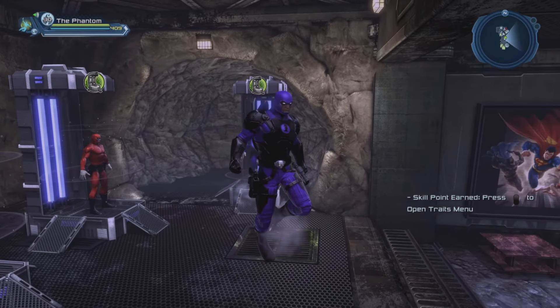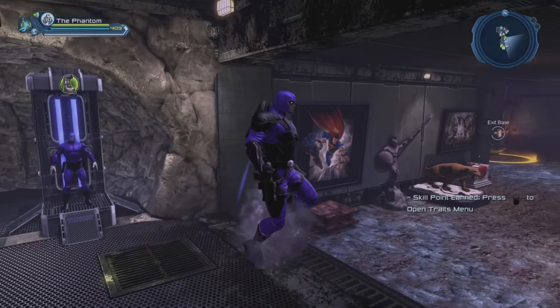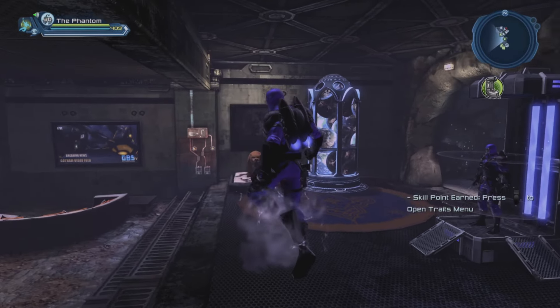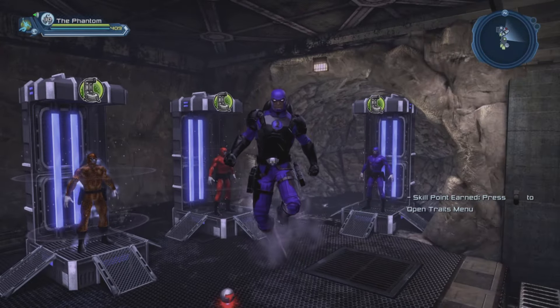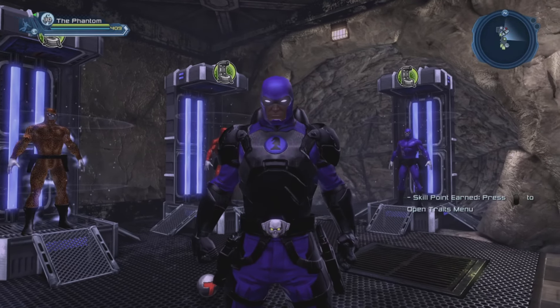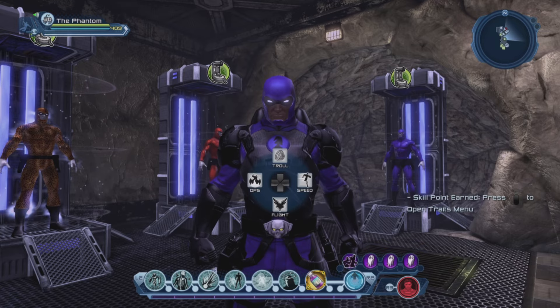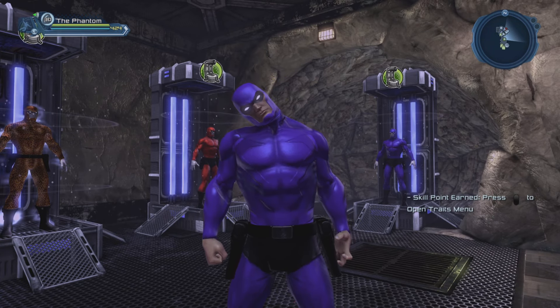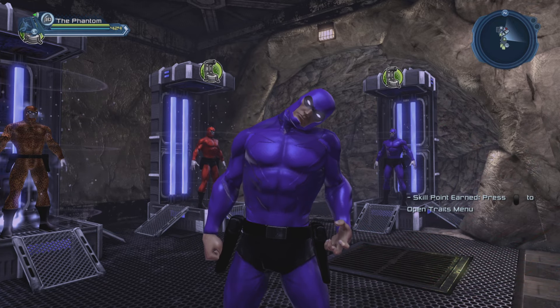And of course I had to have a flying armory. It also allowed me to make a sort of version of the Phantom that would be part of Checkmate somehow. The Phantom was published by DC Comics in the late 80s, so technically this is one of the few characters where you can pretty much recreate the original version of the character and have an official DC character as a playable character in DC Universe Online.